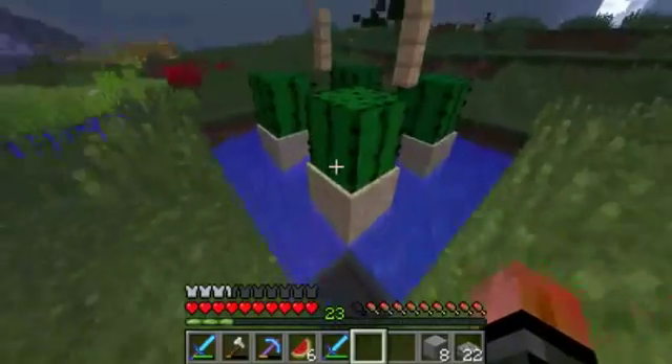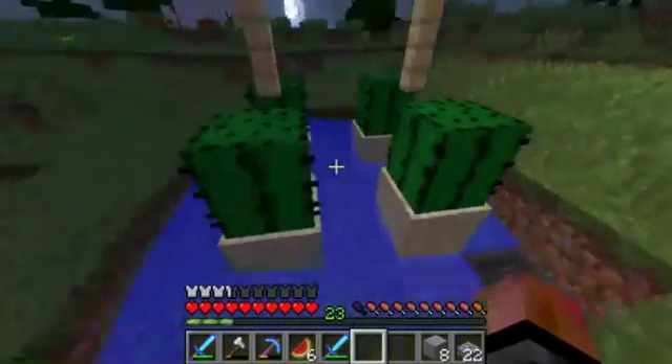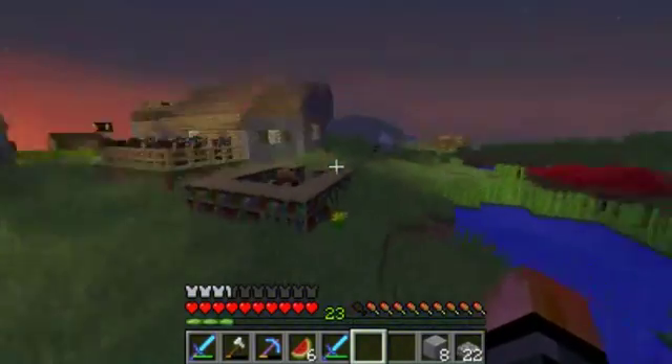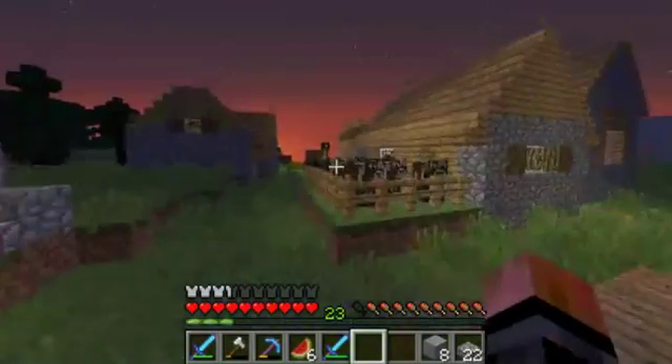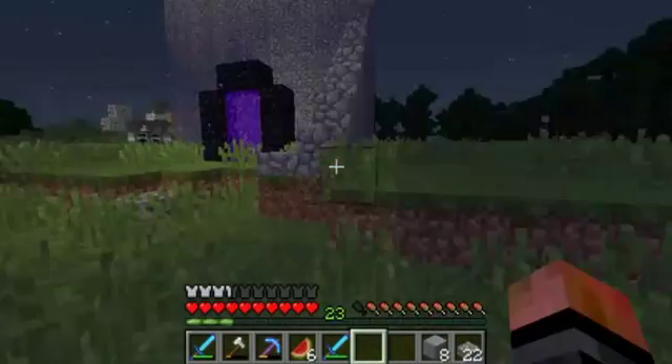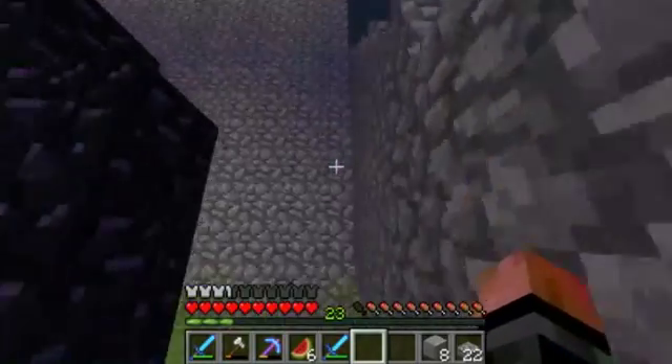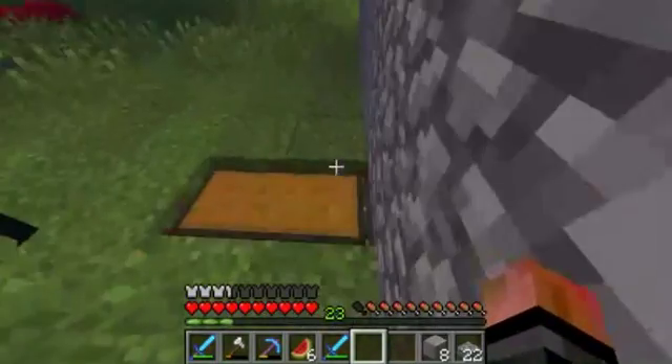And then I have a little cactus farm - yeah, I didn't try at all. And then we have an enchantment table, we have cows, we have a village, and we have a nether portal.